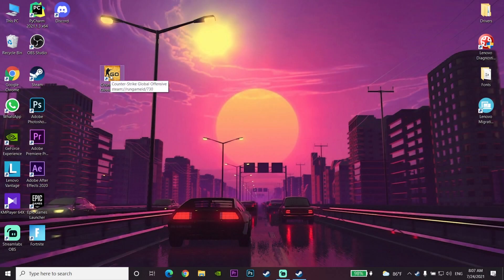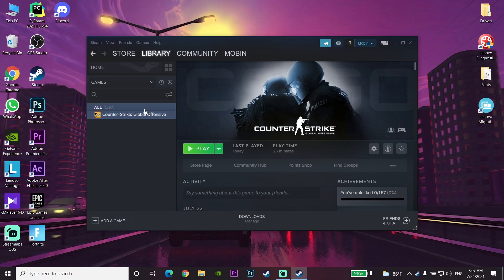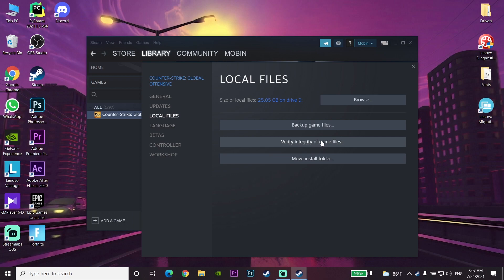If that still doesn't fix it, open Steam again and find CSGO. Right-click on it, go to Properties, then go to Local Files. Select 'Verify Integrity of Game Files.' Sometimes this error appears because you have corrupted files in CSGO. Verify your files and wait a few minutes — this is the third way to fix the problem.